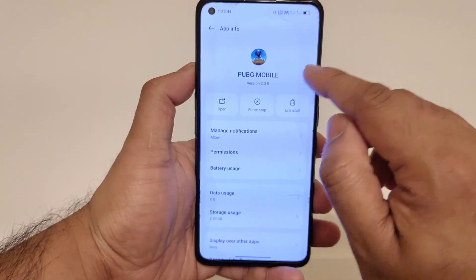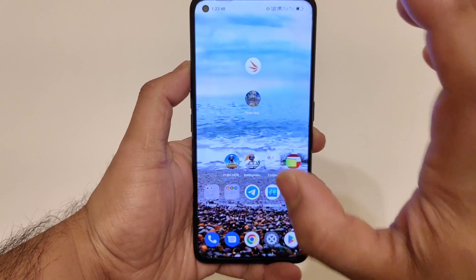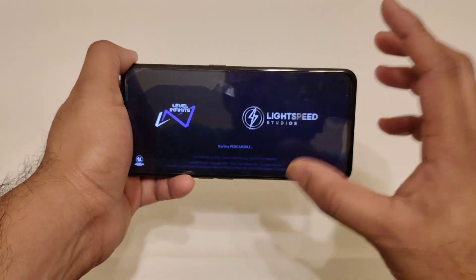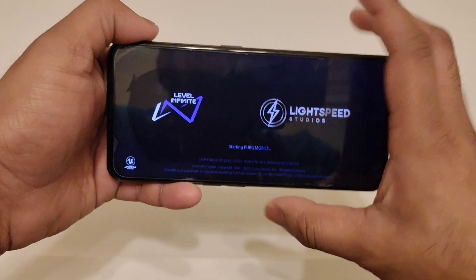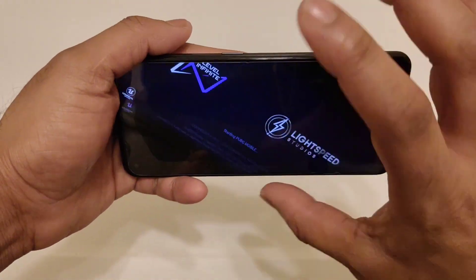Right now I did install the latest version of PUBG Mobile 2.3.0, as you can see. So after this new version installation, let me show you what the default graphics settings you are getting in this device — specifically whether 90 FPS is enabled or not in the Realme GT Neo 2.